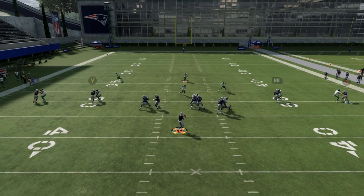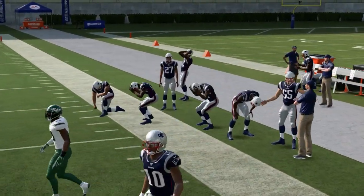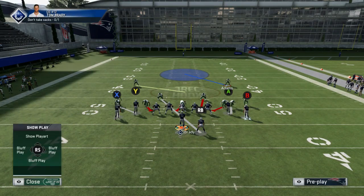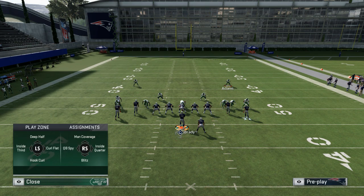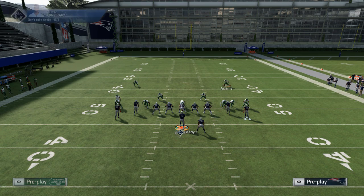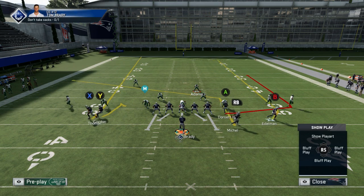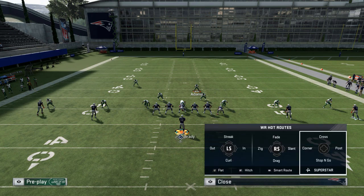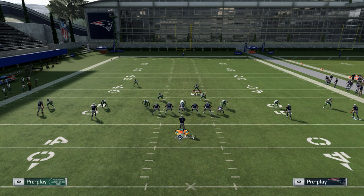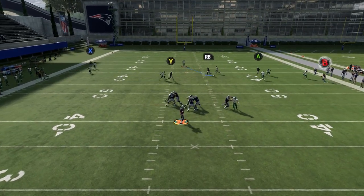Let's run the play. He got knocked down — I can't believe he got knocked down like that. He's my go-to guy when I use the Patriots, so I can't talk. Okay, we're going to put B on an out route, Y on a slant or in-route, and move him over. Once the ball snaps he's gonna beat his man — that's a play-action touchdown.